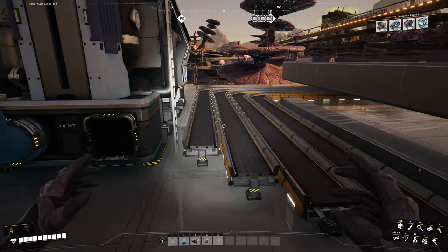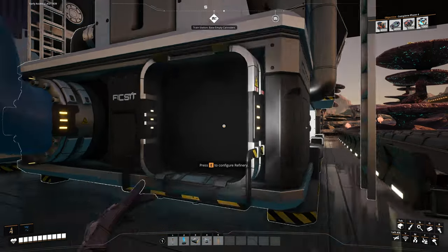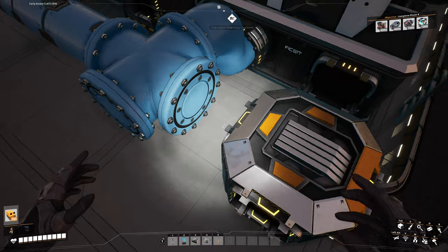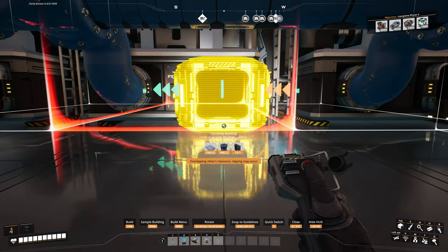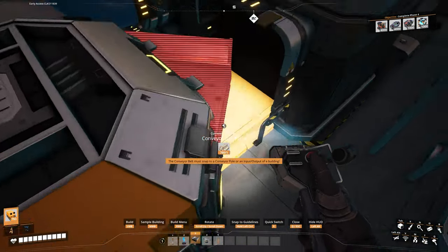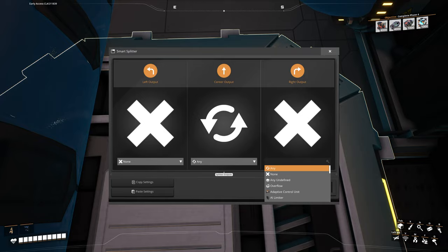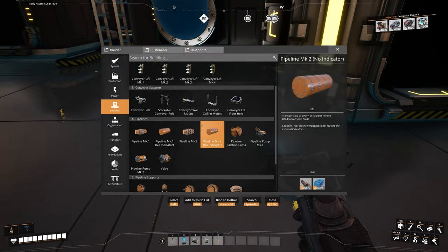Each refinery needs 200 bauxite. Put a splitter down, connect the belt to the refinery consuming 200, leaving 280 remaining in the line. Then place a smart splitter - connect belts to the next machine consuming another 200, leaving 80 left over. Open the smart splitter: on the right side set it to bauxite, and set the other output to overflow. Then a conveyor hole right there with a Mark 2 lift, because it's only bringing out 80 per minute, going underground.